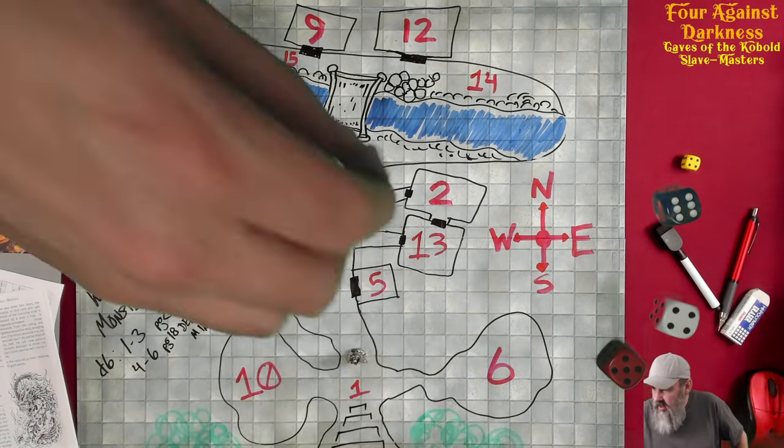A magic bow — plus 1 to attack rolls, permanent. Nobody in my party can really use a bow except the dwarf, so we give it to him. I've literally been thinking about how you get magic weapons in this game and we just found one off a wandering monster. I'm stoked, even though I wish more characters could use it. But we got magic items — exciting!